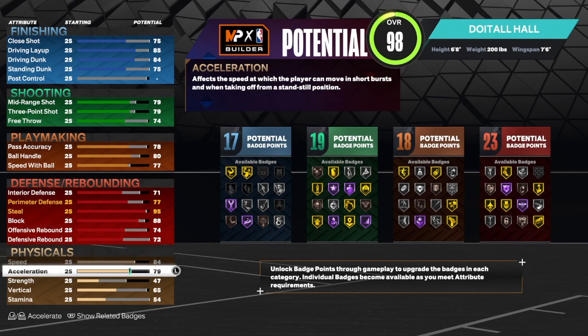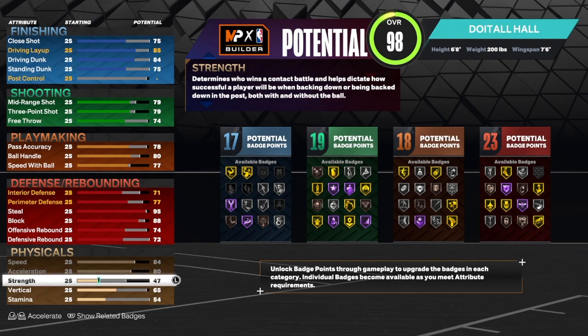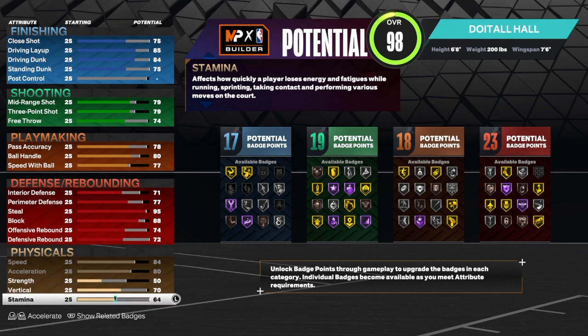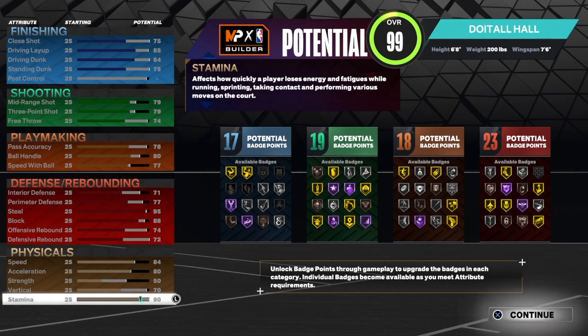For the physical caps, we're going to get the speed to 84, acceleration to 80, and bump the strength up to 50. On current gen you don't necessarily have to worry about the vertical, but we do have a 70 vertical and that's pretty good. You still get your contact dunks and certain dunk packages with that 84 driving dunk, so you should be good. The rest you already know on stamina.